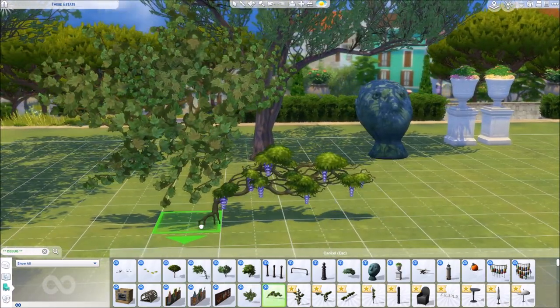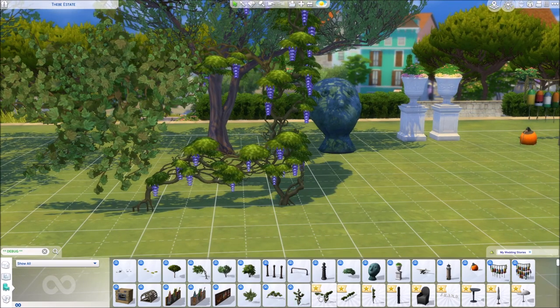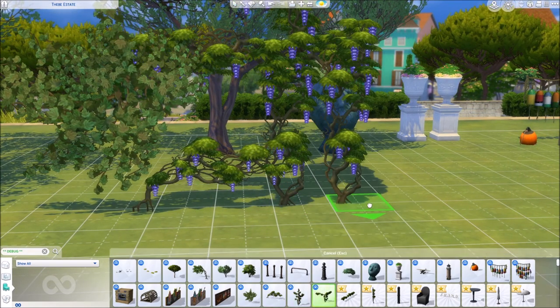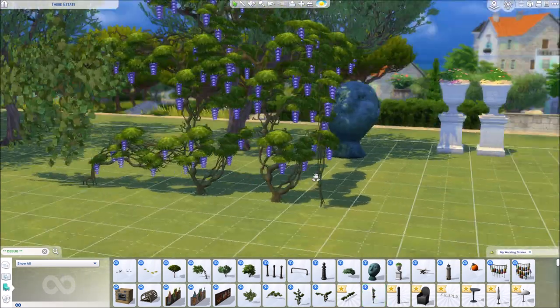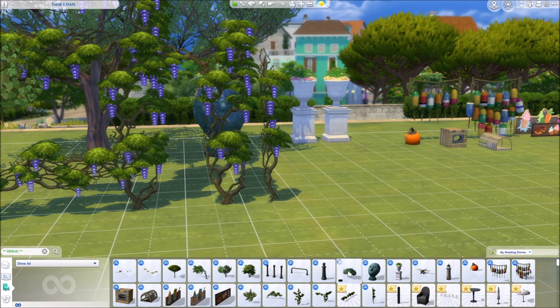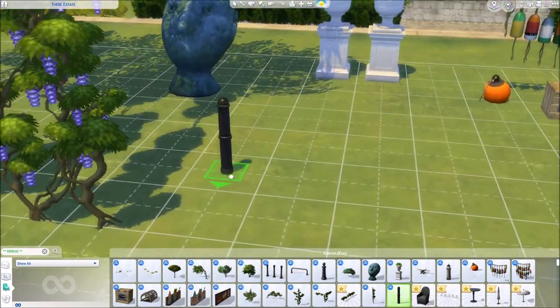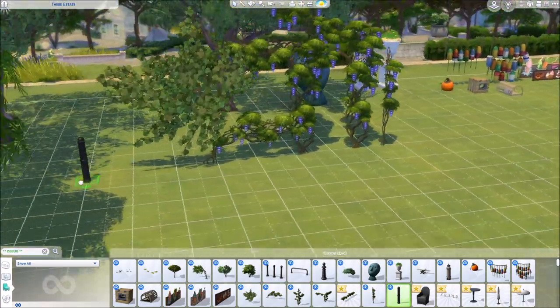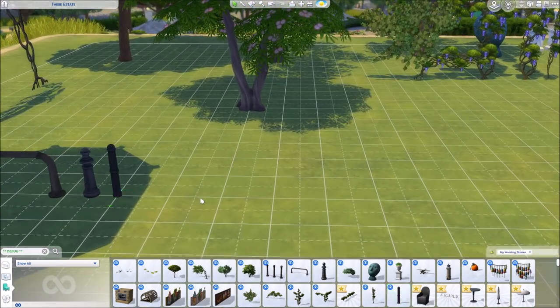This is the Wisteria — we also have that in Cottage Living in the Build and Buy debug. I think these are almost the same objects. But anyway, they put them in here as well in case you don't have that pack so it still works.